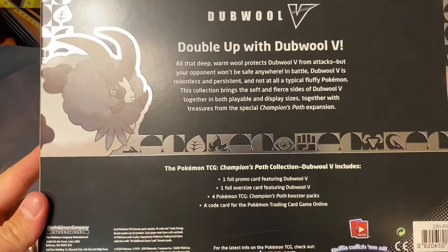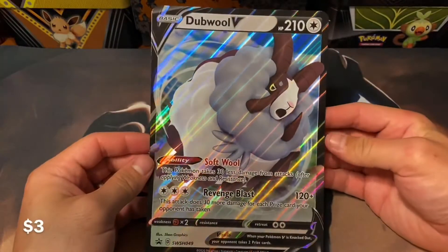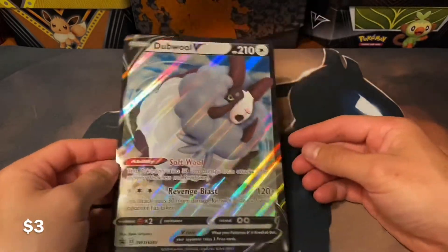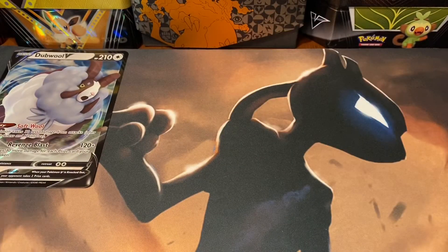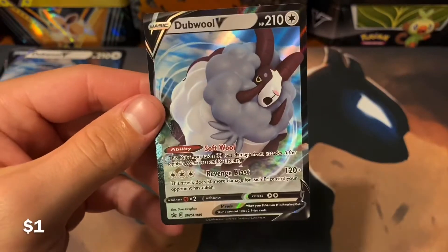Oh, if you guys wanted to see the back, you guys can pause this really quick. So first off, we have the Dubwool V jumbo card — not bad. Then we have the Dubwool V promo card, which is pretty nice.